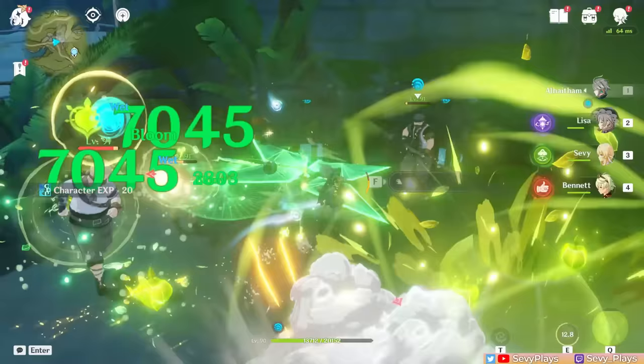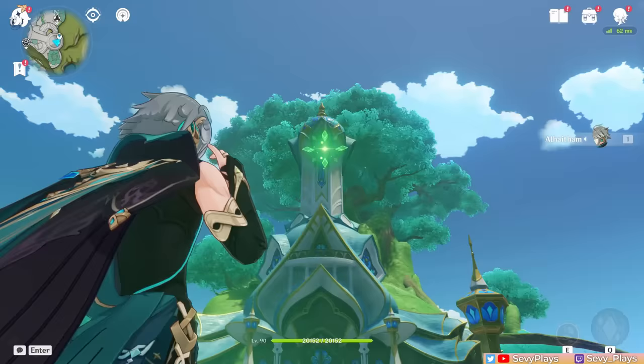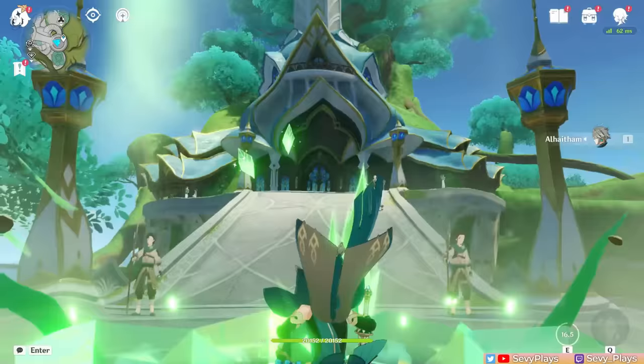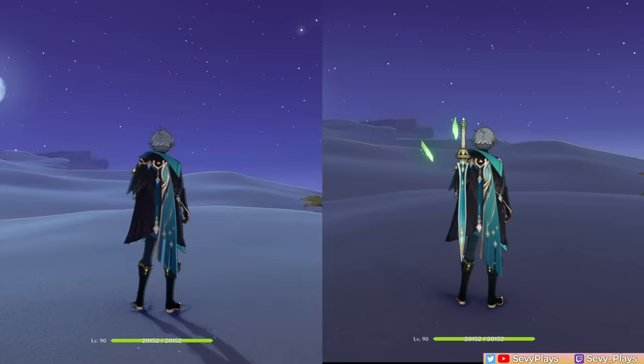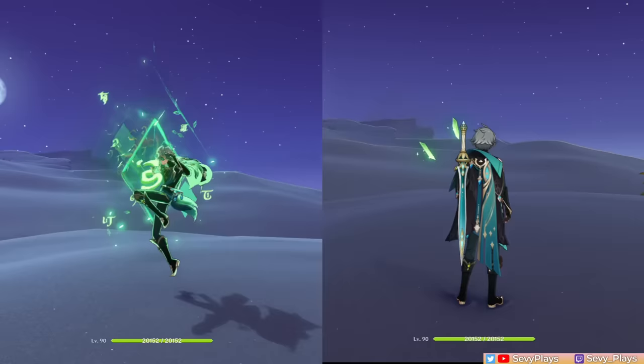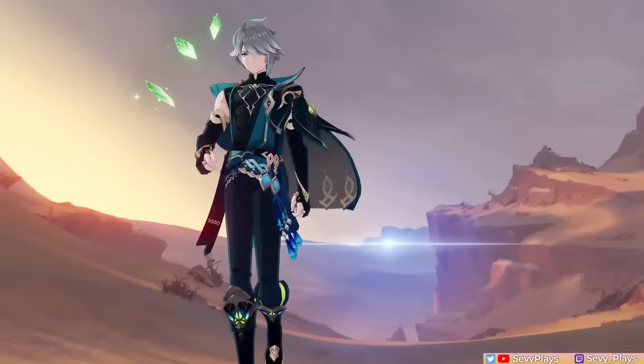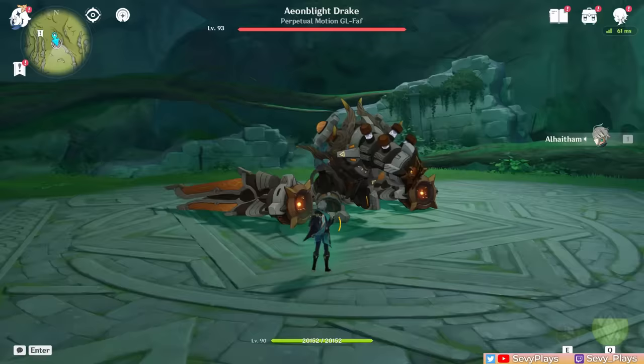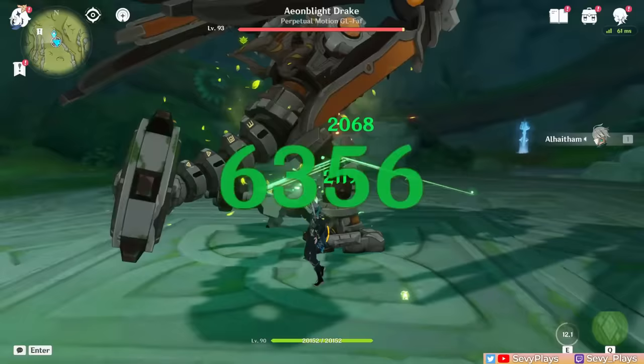Al-Haitham's skill can be activated with a press or by holding to aim it. Upon casting, he rushes to a target enemy or location, deals an instance of dendro damage, and creates chisel-light mirrors. Two mirrors are created if there were no mirrors upon casting, but only one is created if a mirror already exists. Chisel-light mirrors are vital to his gameplay: first, as long as a mirror exists, his auto attacks gain dendro infusion that cannot be overridden, enabling his on-field dendro DPS role.